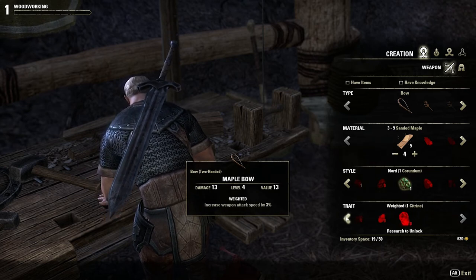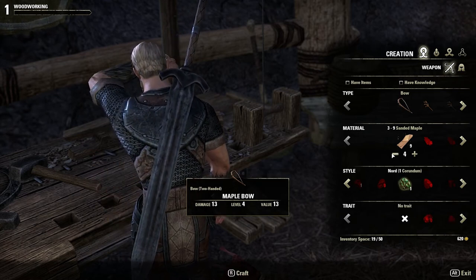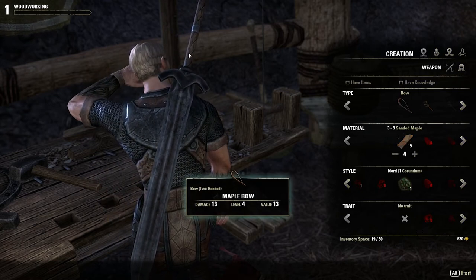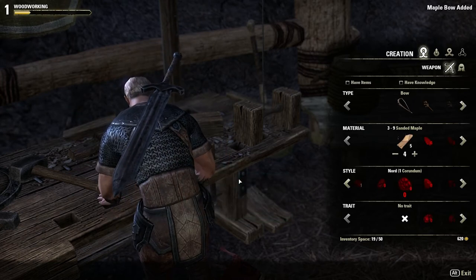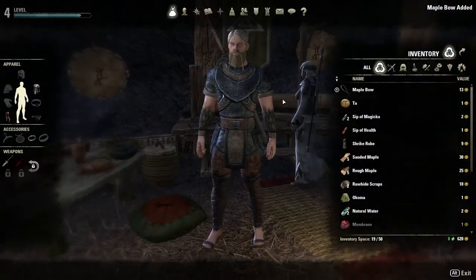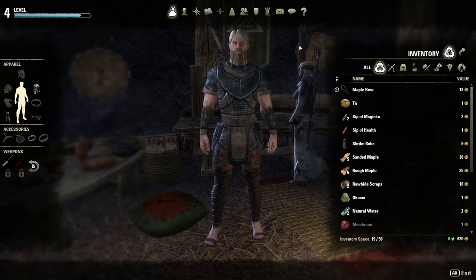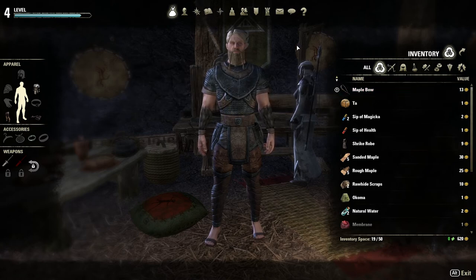I have not researched any traits. Traits are something you have to research — it takes like 6 hours or whatever. After the timeline runs out you will have researched a trait that you can add to your bow, maybe something like extra damage or better critical hit chance. But not in this episode.